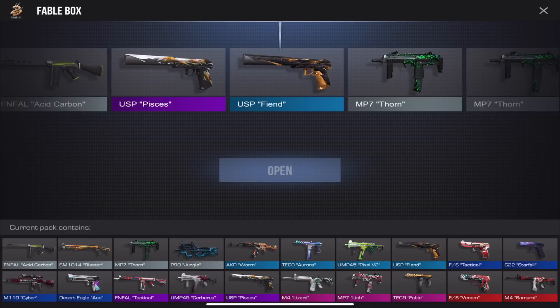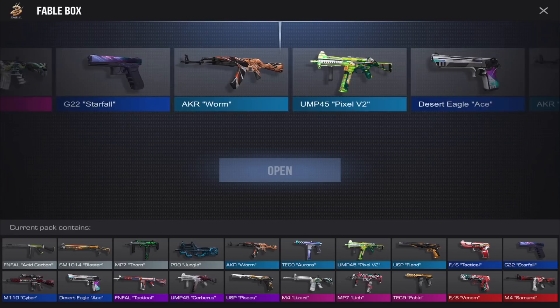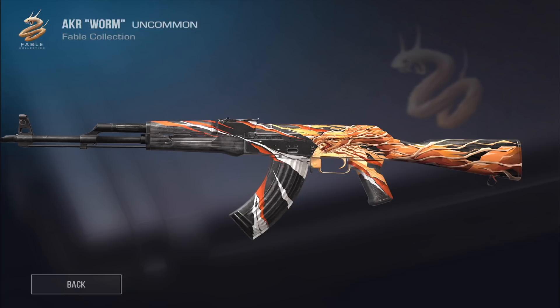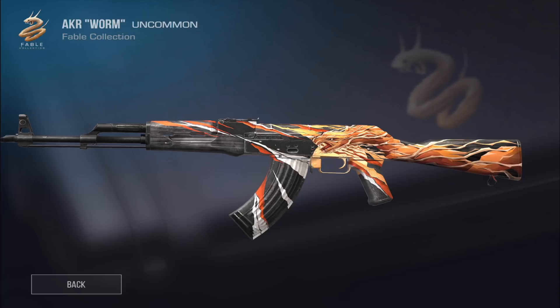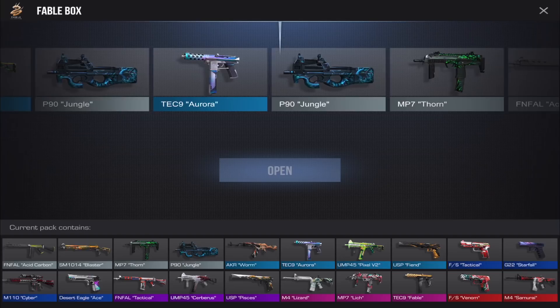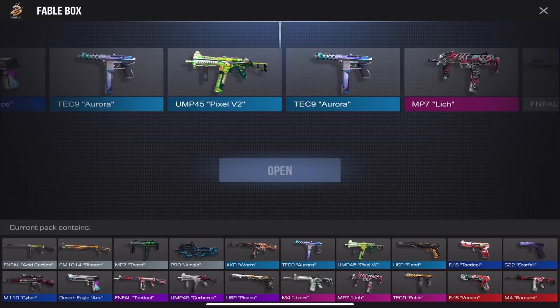I wonder — can you do the thing like in CS:GO where you press X to skip the animation? You can't do that. We got Fiend. I want that P90 skin. Has anyone ever gotten a red out of a box? Let me know. We got the AK Worm — it's a cool looking skin, not sure if I'm a huge fan, but for an uncommon it's decent. I'll probably keep my Treasure Hunter or Necromancer for now.